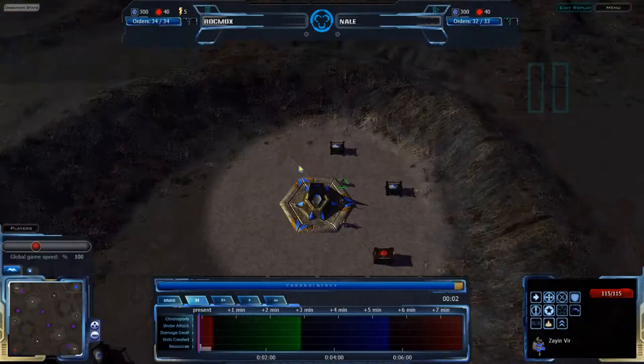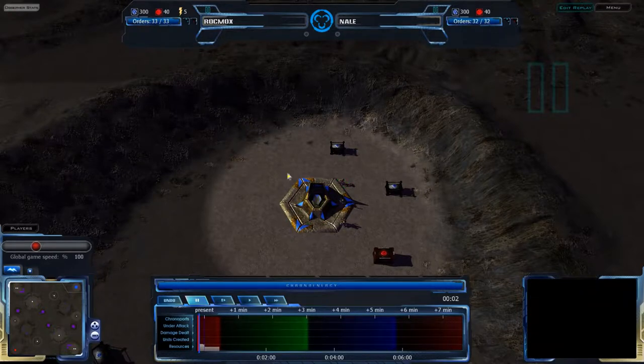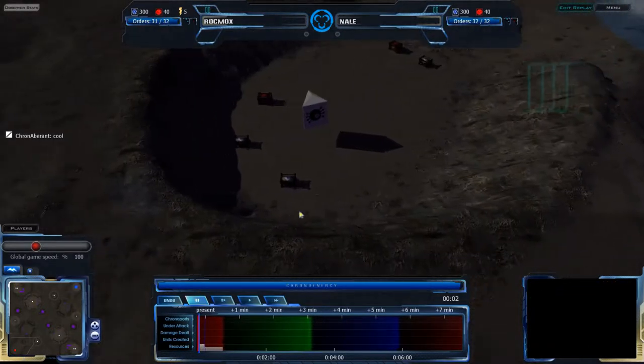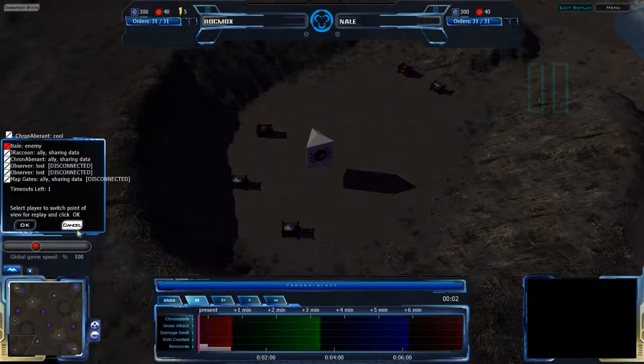Hello Ikron fans, and welcome to this match between Rockmox and Nail on Cratoria. Rockmox is currently in the top right corner of the map, and Nail is in the bottom left corner of the map. It looks like Cryonibrant was observing the game when it happened, as well as J-Raccoon.